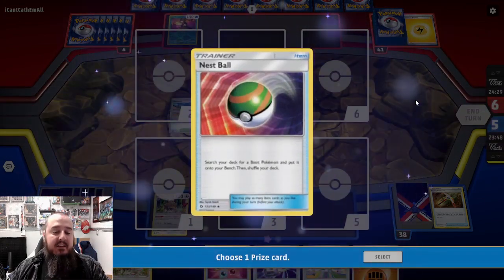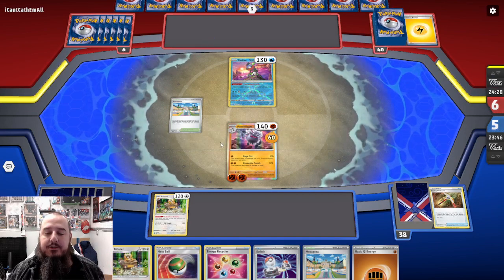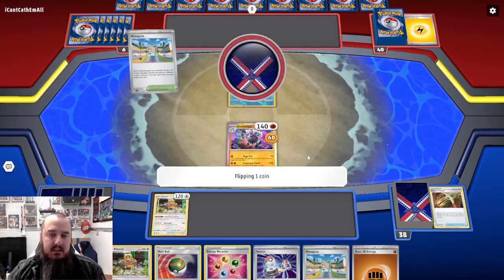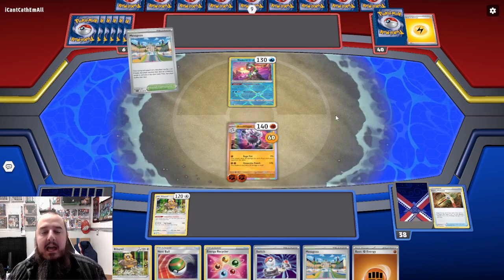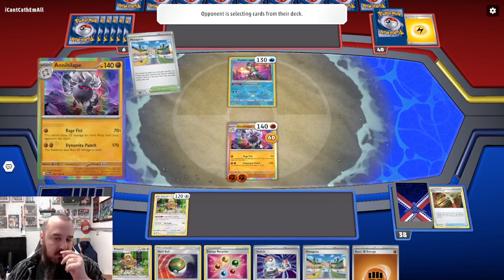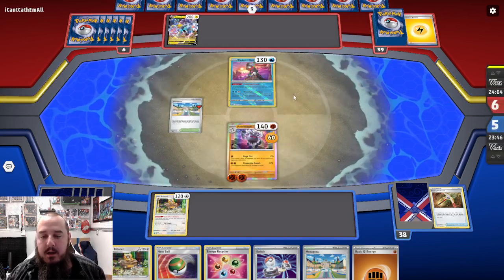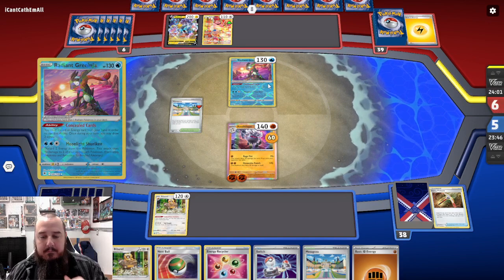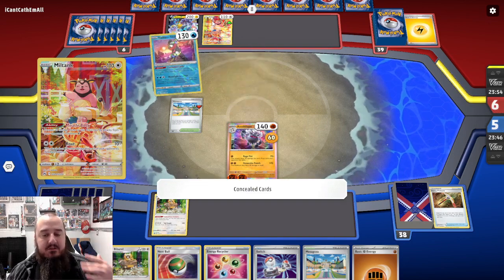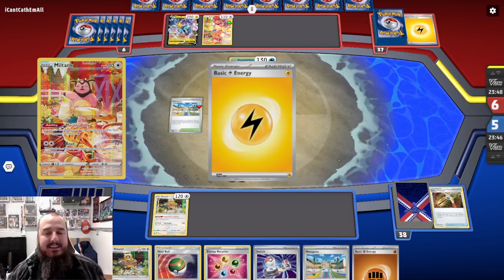We'll grab our first prize - Nest Ball. We'll be able to get a Hisuian Decidueye V off of this Nest Ball. We can switch it into the active and use the Hunting attack there, since they only have a Radiant Greninja in the active. Or we could just keep attacking. And they do play down the Miltank that is immune to Pokémon V, so that makes Hisuian Decidueye V a little bit harder of a play there for us.